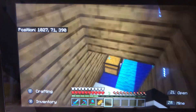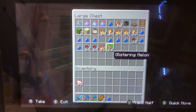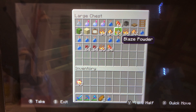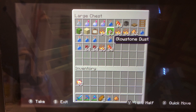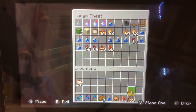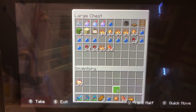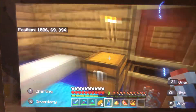So to make the instant potion of healing 2, what you're going to need is glowstone dust — you only need one glowstone dust. And then we need glistening melon and blaze powder — only one blaze powder, and one glistening melon as well.